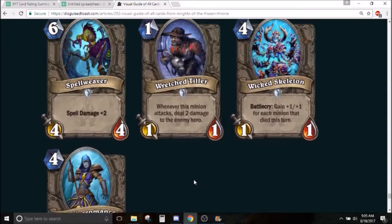Moving on to the rares. First rare: Shallow Gravedigger — 3 mana 3/1. Deathrattle: add a random deathrattle minion to your hand. I think this card's probably unplayable — a 3 mana 3/1 is abysmal stats, and there are a lot of really bad deathrattles you could just whiff on. If you compare this to Museum Curator, this card is worse in every way. The only potential application is an N'Zoth deck in a class without good class-specific deathrattle minions, but the amount of times you get Tirion equals the amount of times you get Ticking Abomination. You could just get something completely useless. I'll give it a 1. In arena it's probably okay — any early-mid game card with potential late-game value is not a terrible top-deck. I'll give it a 2 and a half.